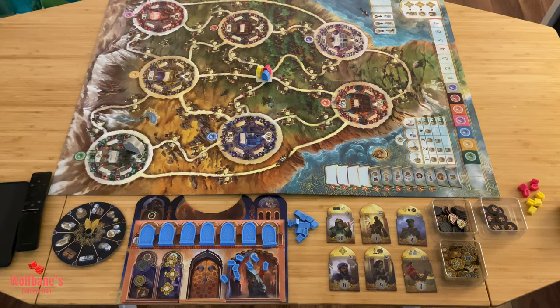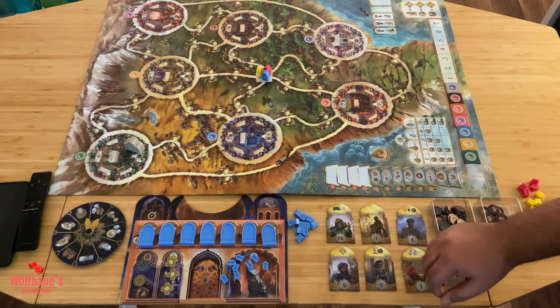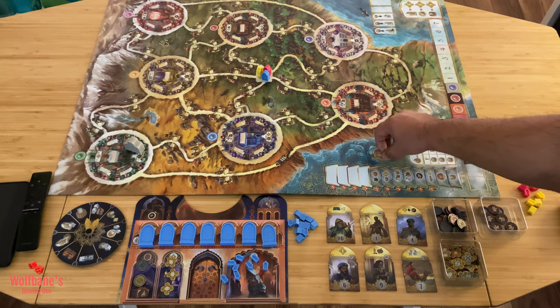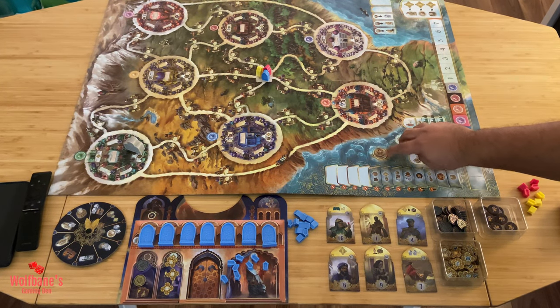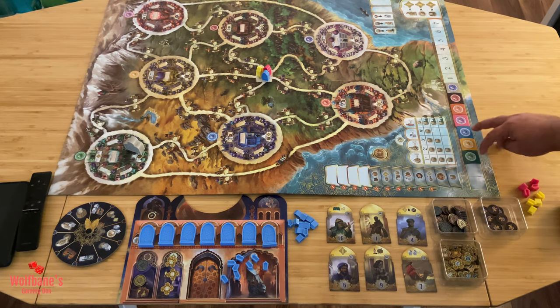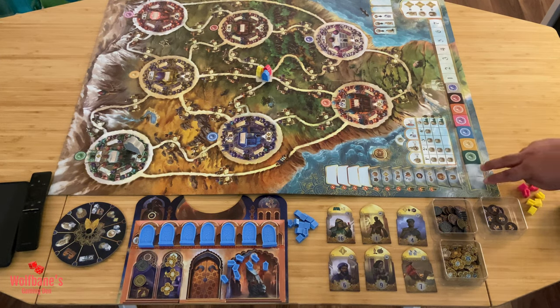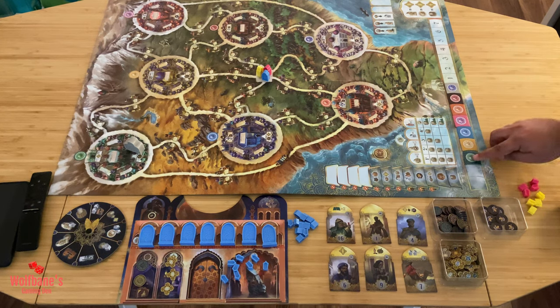So let's start by looking at how setup works. You take the main game board and put it out in the center — it is a single-sided board. Once it's laid out, take the Maharani token and put it in its designated spot. Next, take the seven flags, randomly shuffle them, and put them out in a sequence from left to right. Always leave two spaces blank on the very left-hand side.